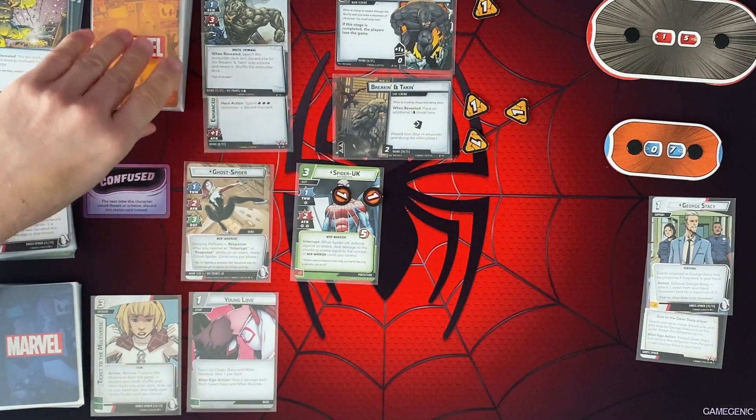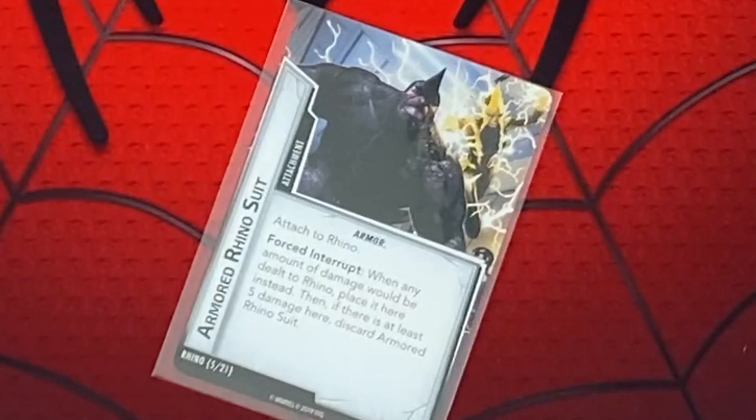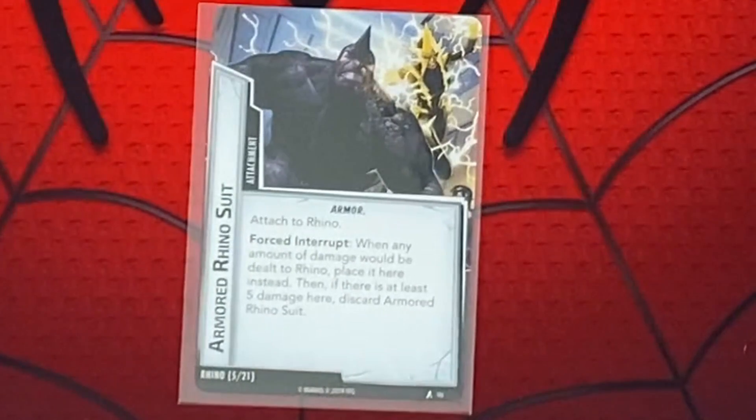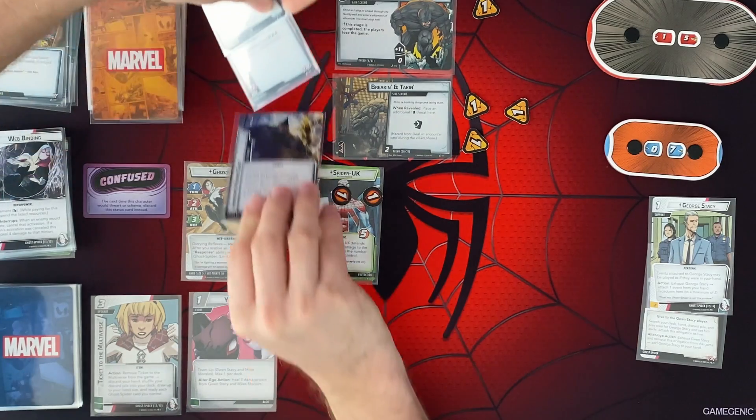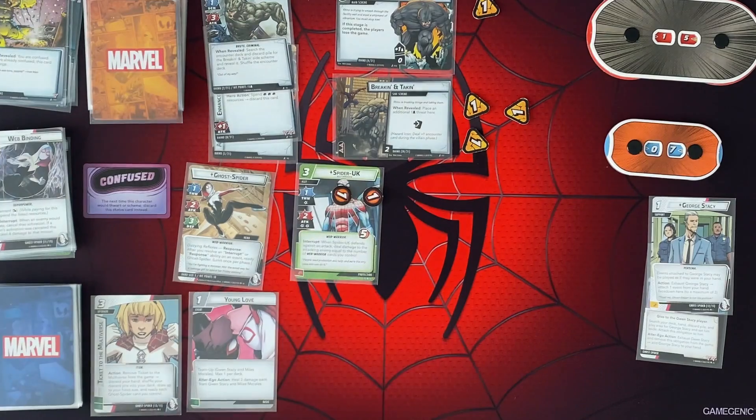Then our second encounter card, because of this hazard icon — attach to Rhino. When he would take any amount of damage, place it here instead. And then once he gets to 5 damage, he basically discards it. So he basically can take 5 extra hit points here.